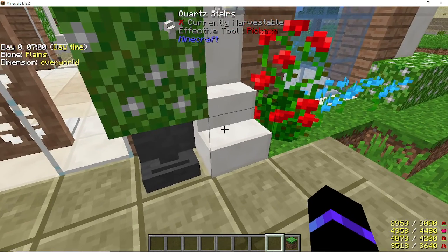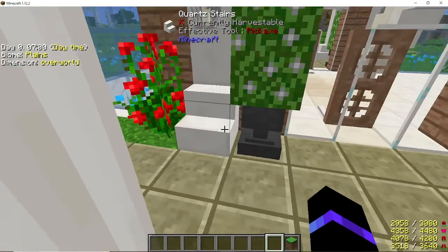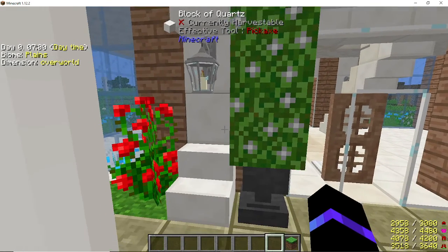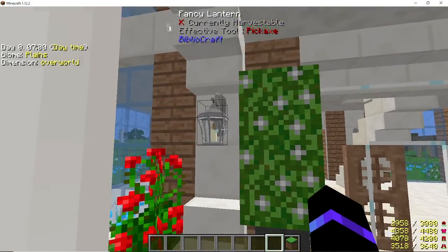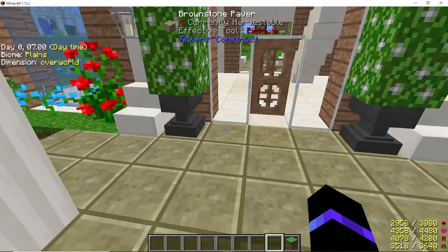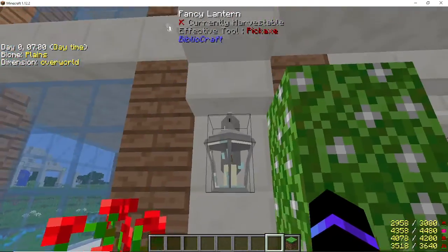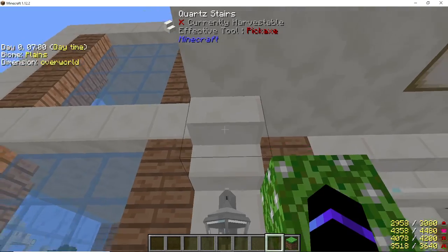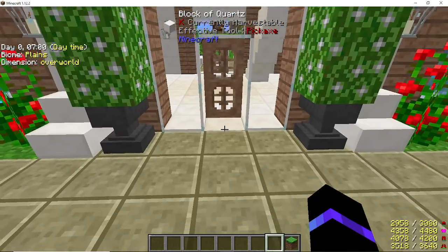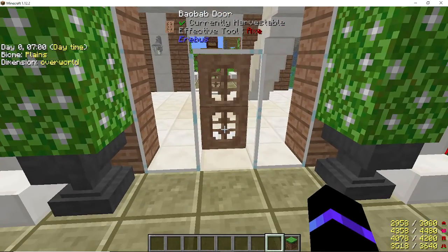From behind the pillar, the second back third block, I put a set of quartz stairs and did the same thing on the other side. Then I have one, two - three total quartz blocks: one behind the stairs and two above it on both sides. Above it, keeping in line with the bottom stair, I did an inverted quartz stair - just for aesthetics. Then you build your doorway using clear glass: three high, three over, and three down, leaving an opening for your door.